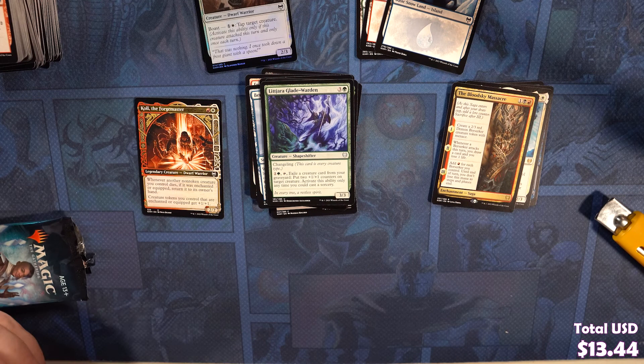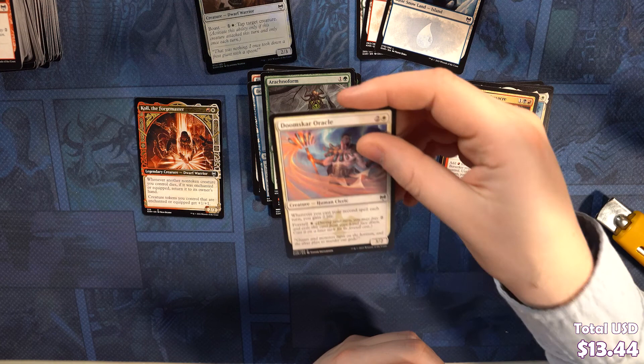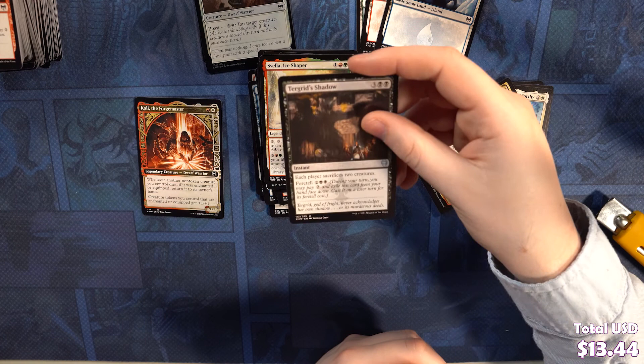All the sagas have great art — just wonderful art. We've got Seize the Spoils, Arachnoform, Doomscar Oracle, Carfell Kennelmaster, King Harald's Revenge, Draugr Recruiter, Ice-Hide Troll, Sculptor of Winter, Strategic Planning, Bind the Monster, Shepherd of the Cosmos, Svela Ice Shaper, Teragrid Shadow. We've got Furia's Retribution as our rare, and an Arctic Treeline.